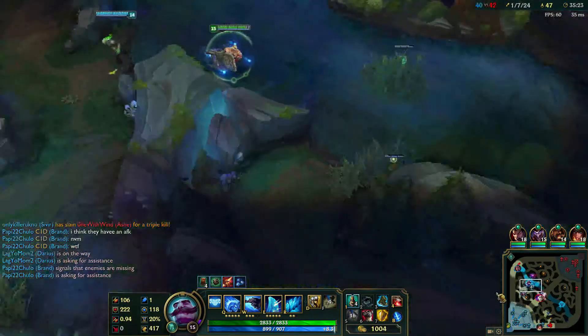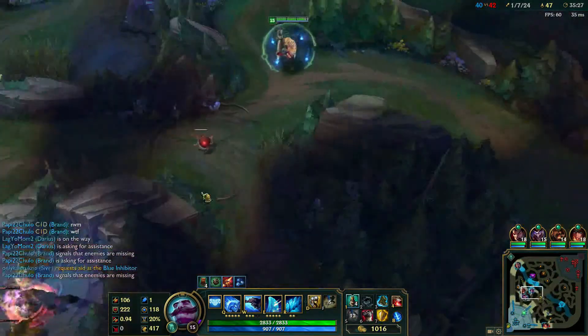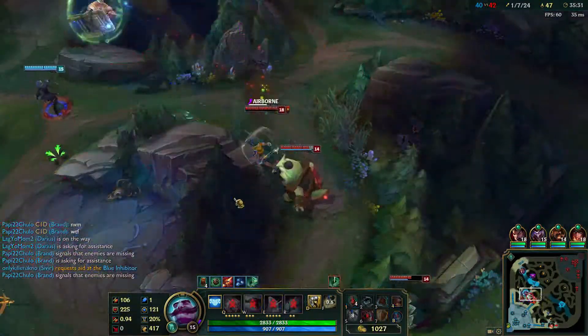Second, we have the Satchel Fruit, which, when struck, will launch anyone around it up and over terrain. This can be useful for escapes, or you can be like me and kill your teammates… accidentally.